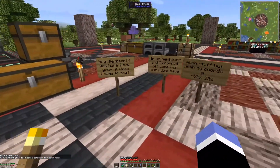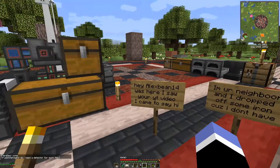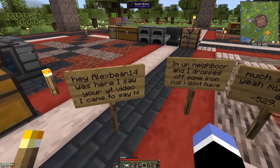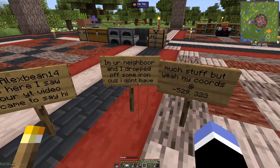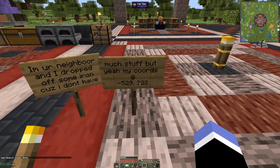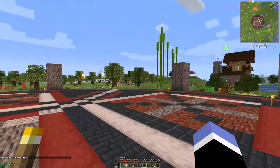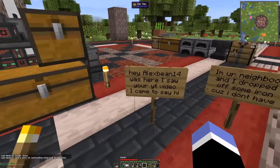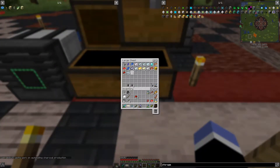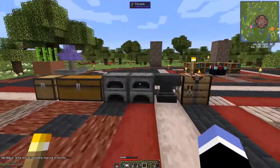However, apparently I had a visitor between episodes. It says: 'Hey, Alex Bean 14 was here. I saw your YouTube video, I came to say hi. I'm your neighbor and I dropped off some iron because I don't have much stuff. My coords are at negative 529, 323.' So cool, thank you Alex Bean. I don't know where he put it, but there's some iron in here, so it might have been that.